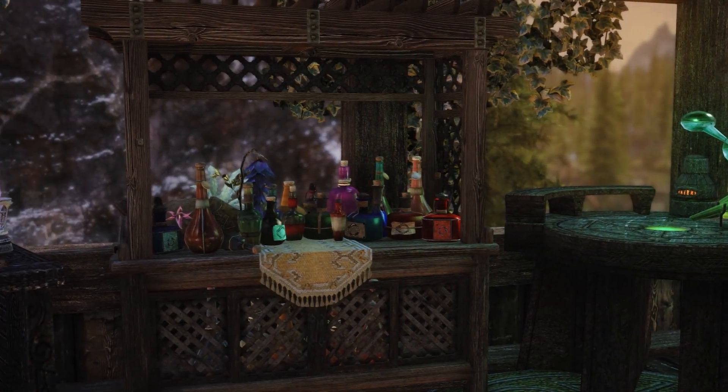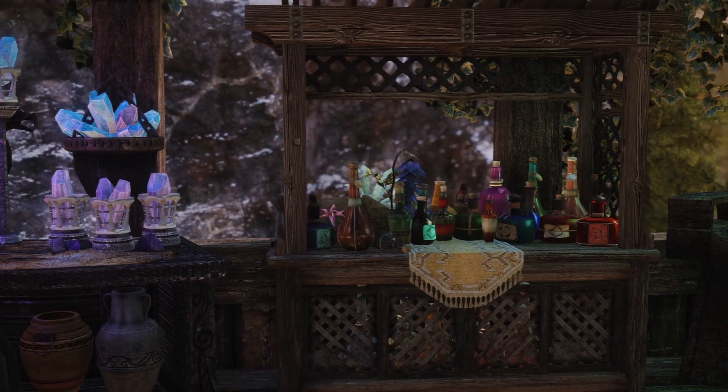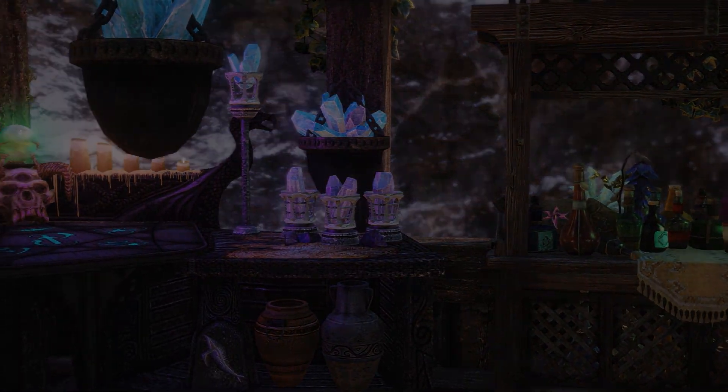If we climb up top, there's an alchemy lab and arcane enchanter with named storage for potions and poisons, ingredients, and soul gems.